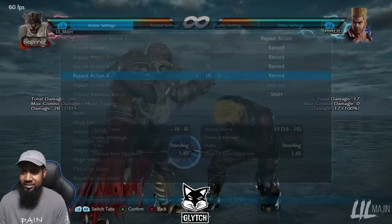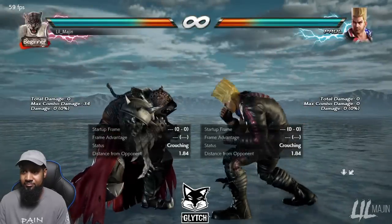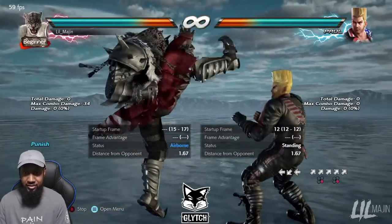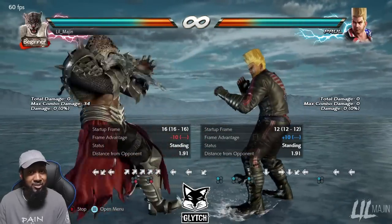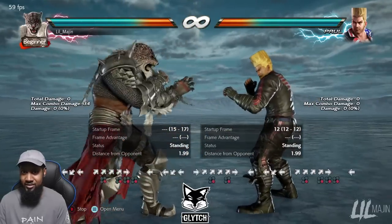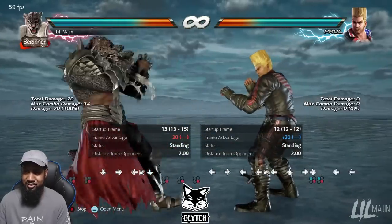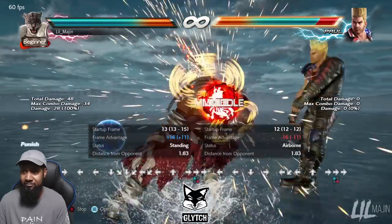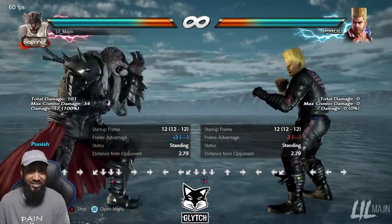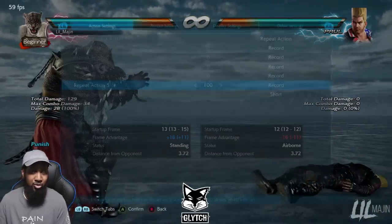Here's the problem — at distance, Armor King has to be at point blank to get a hopkick punish. Any distance away and he gets nothing. If while standing 1 was 15 frames it would punish, but it's 16. So when it comes to negative 15s, Armor King really has nothing. Even while standing 4 isn't reliable at that distance. He'd have to go for something risky like crouch cancel shoulder, or full crouch down 4 — and even while standing 2 at distance isn't enough.